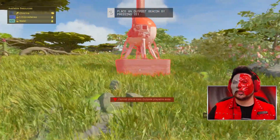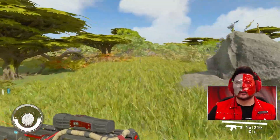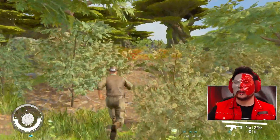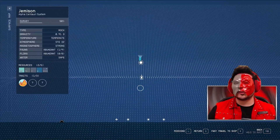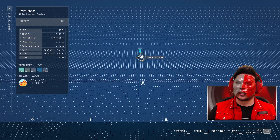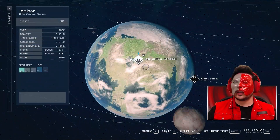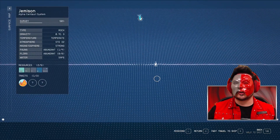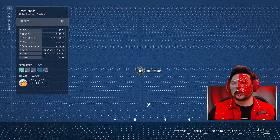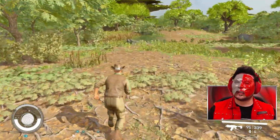You cannot place an outpost out here though. Let's see how far we can go without it crashing. This is where the border is and this little blue marker is us — and there's Sam trying to catch up. This map is already beautiful. We are now in uncharted territory — this is the border where civilization is, and this is where we are.